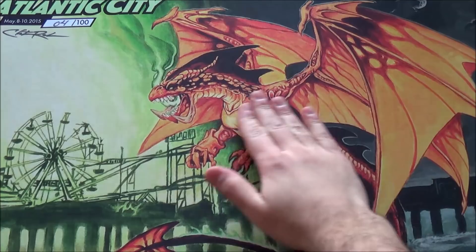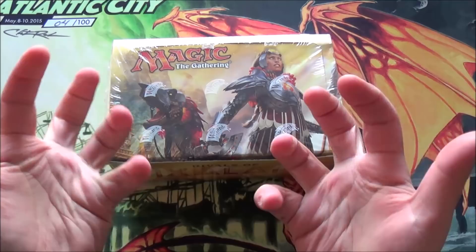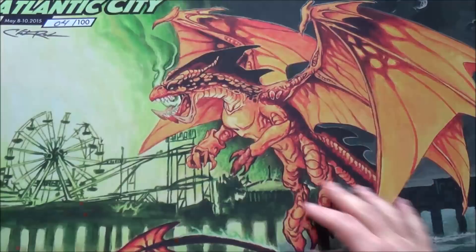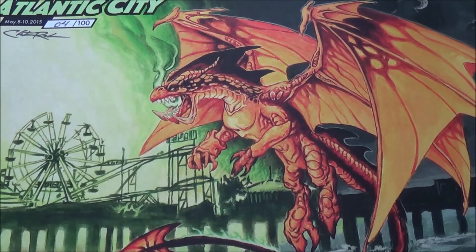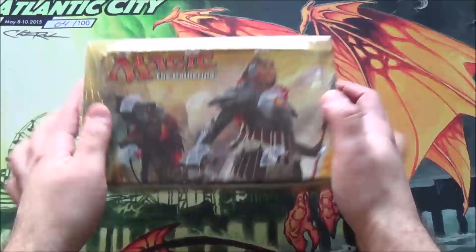Hey guys! Look, I got a big old box of Rivals of Ixalan to open up. Instead of breaking this into three videos, this is gonna be one massive video. Here's the gimmick - I always have a gimmick. There are four play mats under this one, and every time we open a number of packs, I'm gonna remove a mat and you'll see a new background. Is this interesting? It's not, but let's box the Rivals of Ixalan.